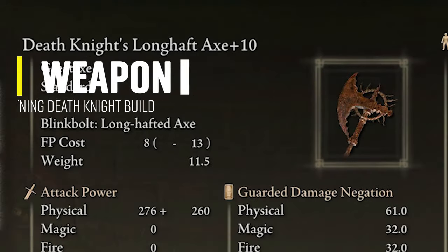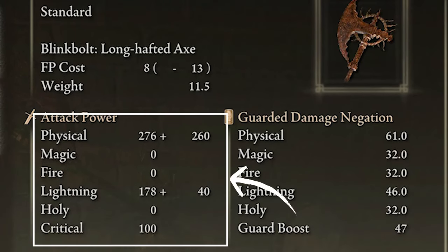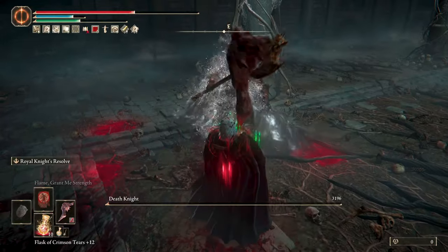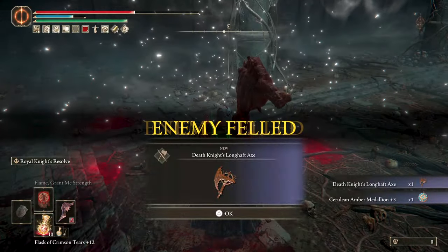Let's start with the new weapon, the Death Knight Long Half Axe. It's a new great axe that does physical and lightning damage. It can be found when you defeat Death Knight Vaas, located at the Scorpion River Catacombs in the Ancient Ruins of Raul. If you have this weapon already or know where it is located, please skip to the next chapter of this video.